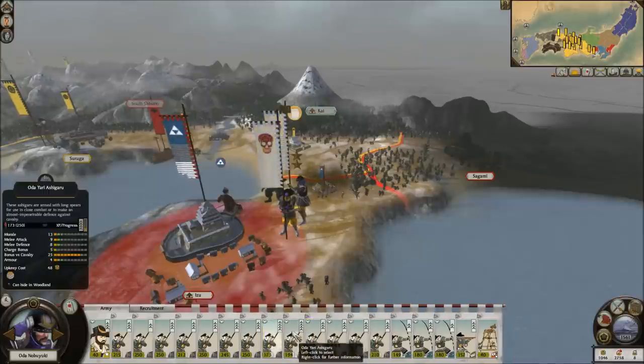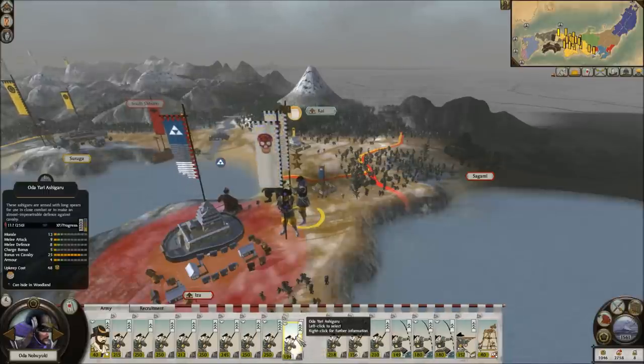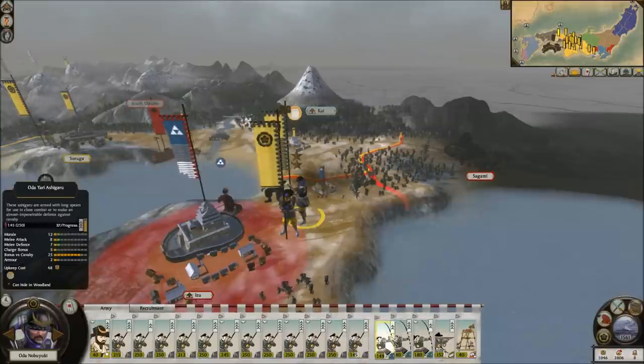I thought I was combining my units, but I guess not. Does it combine them all or just one? Never mind, we'll just do it like this then. I forgot the hotkey for Shogun 2 because it does change up for different games. In the past games it used to just be M, but now I'll have to look that up at some point.